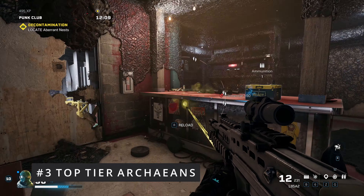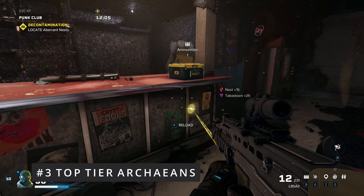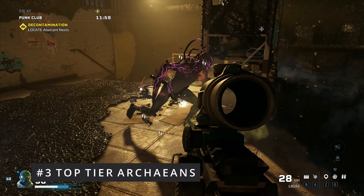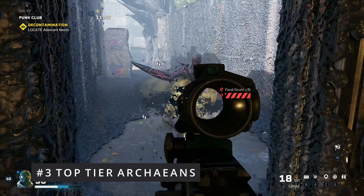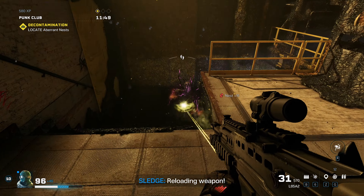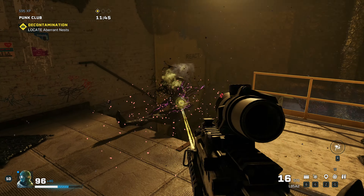Number three: these top tier arcanes. Especially if you find yourself with a bunch of apexes on critical, take them out immediately. Don't even waste your time. These tormentors, all these top level tormentors, smashers, and apexes — you see them, don't run, but take them out immediately, because they're going to make your objective hell if you don't get rid of them ASAP.